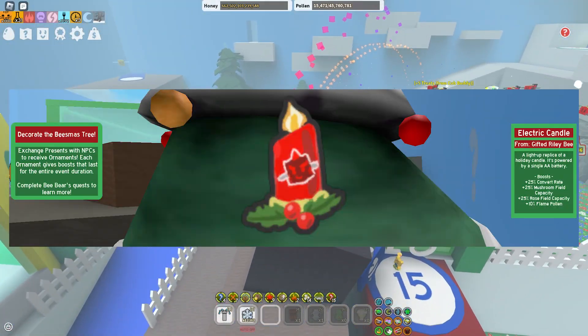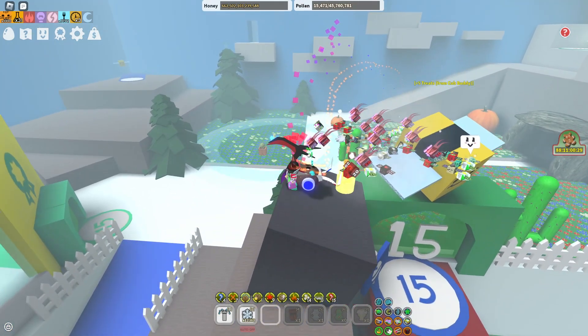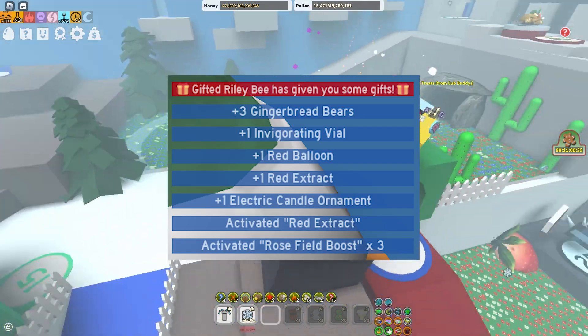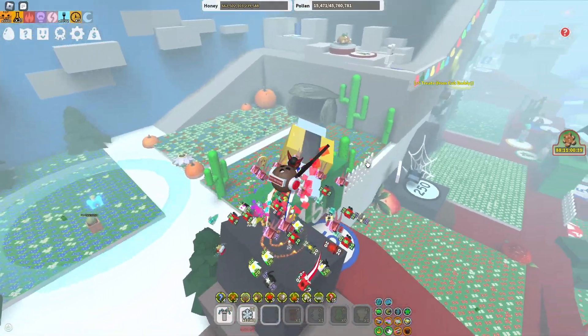Next, you have Variety Bee. It gives you Convert Rate, Mushroom Field Capacity, Rose Field Capacity and Flame Pollen. And once you give the present, it gives you 3 Gingerbread Bears, 1 Invigorating Vial, 1 Red Ballooner, Red Extract, Electric Candle, and a Rose Field Boost. So this is if you're Red.